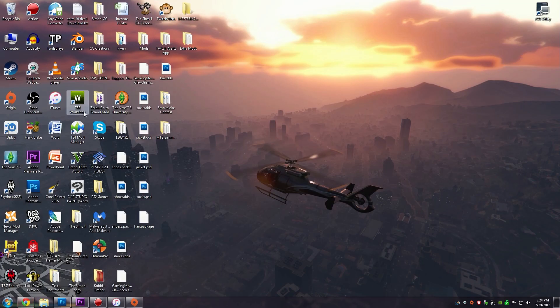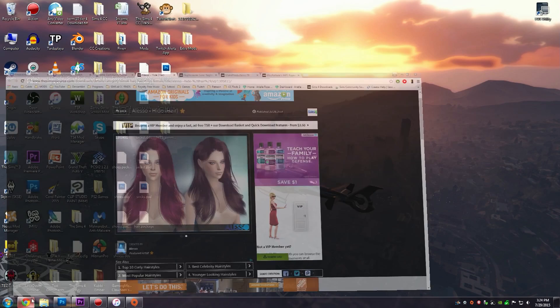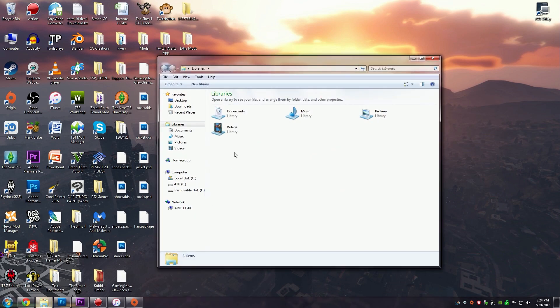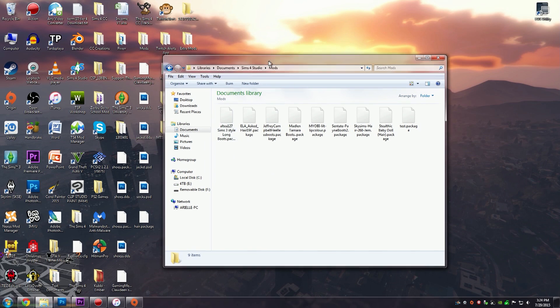What you will need is the Sims 4 Studio, and you will also need to add the mods that you want to recolor. As long as they allow recoloring, you will need to add them into the Sims 4 Studio folder. To find that, you open up your window, go to My Libraries, My Documents, Sims 4 Studio, and Mods. Here you're going to want to put your mods that you want to recolor.